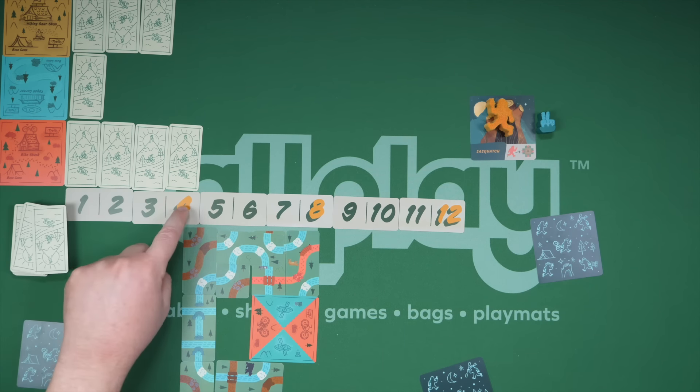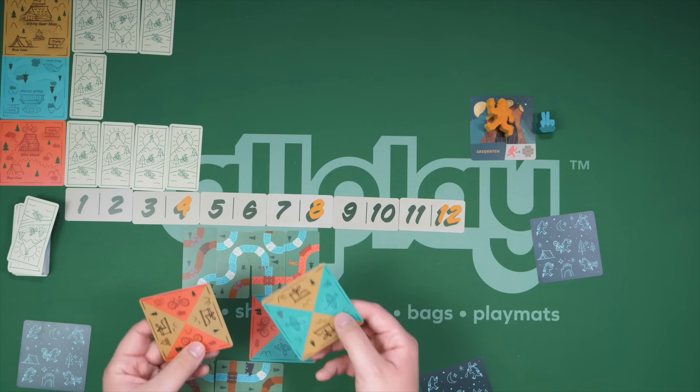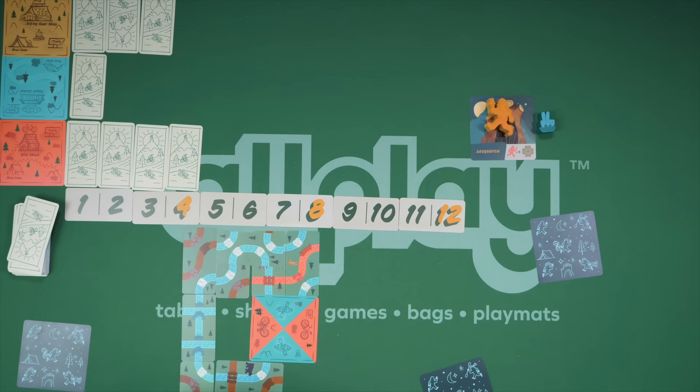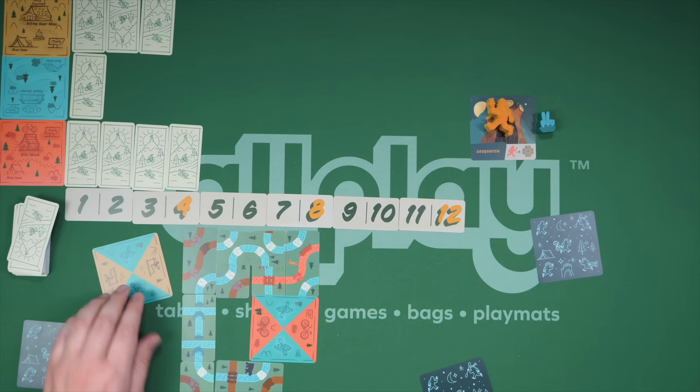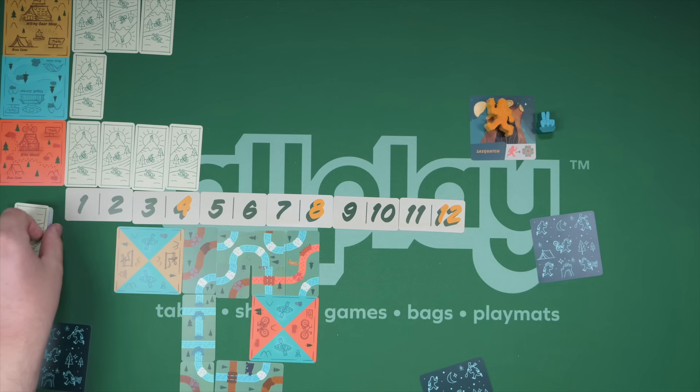Now, as any player triggers the fourth or the eighth area — you see these columns are highlighted here — you have to add more encampments out to the board. And now you're trying to create more of these pathways to score more points.